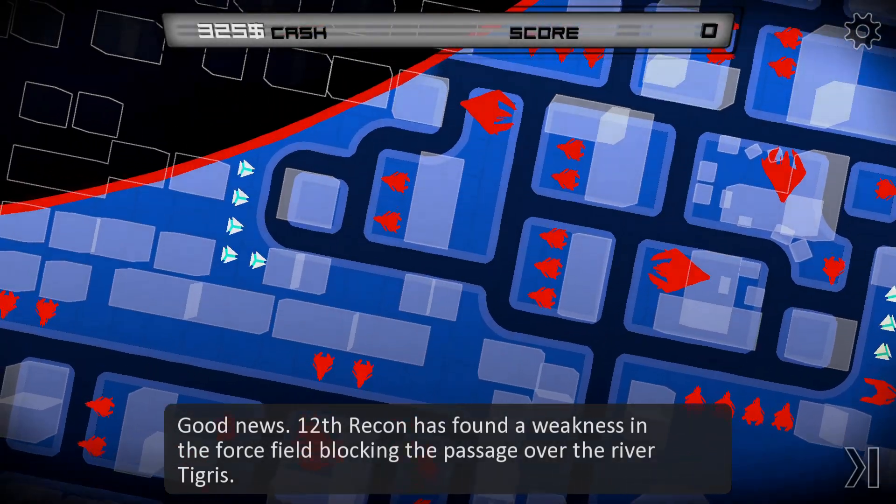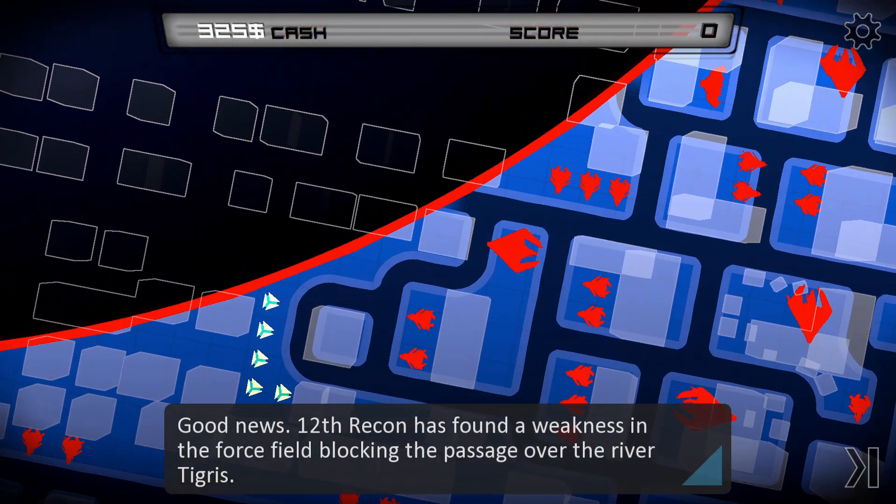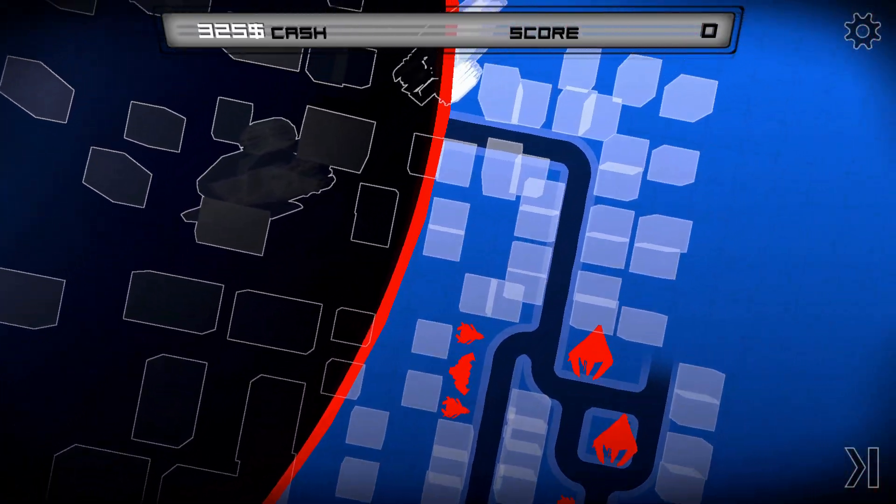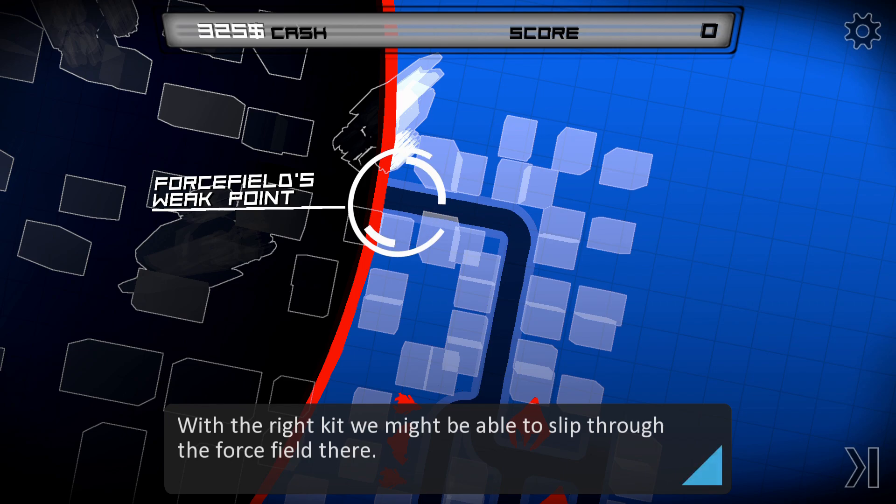Good news! 12th Recon has found a weakness in the forcefield blocking the passage over the River Tigris. With the right kit, we might be able to slip through the forcefield there.